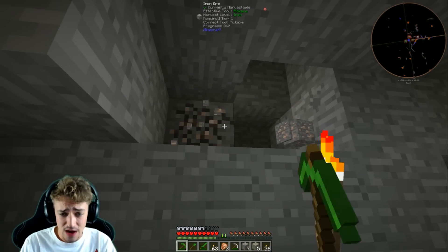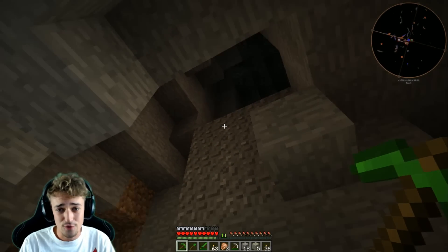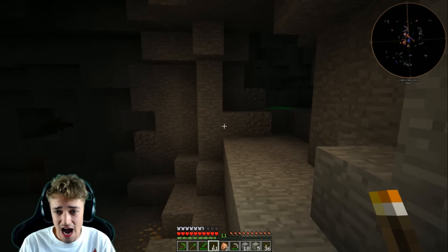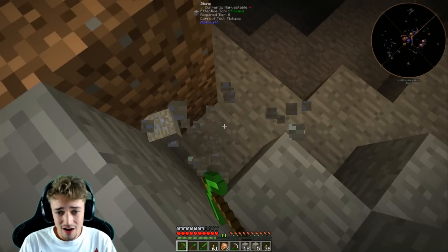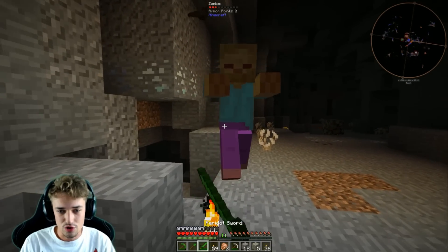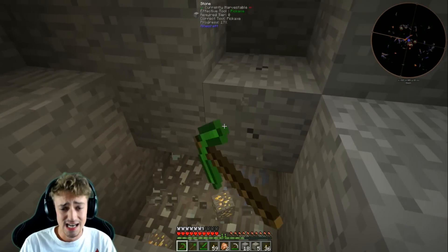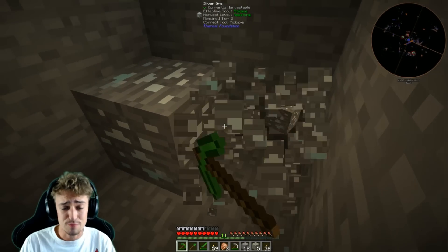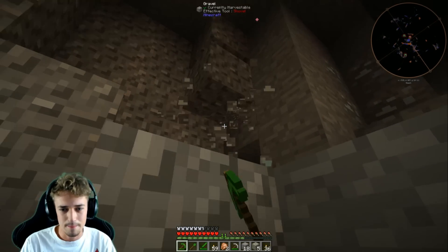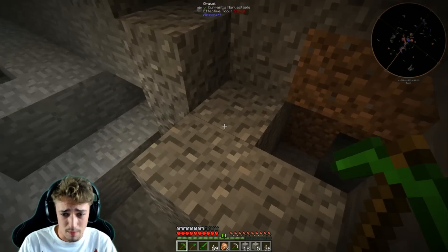Dense iron ore — holy crap that just gave us three pieces of iron ore in one! We got so much iron now. Can you imagine if we had the pulverizer at this point? We'd be swimming in iron. This mine is absolutely huge and we just stumbled upon gold down here and it's worth a lot. This is a giant cave — we're gonna be able to just be swimming in stuff very soon. Let's get the silver too, though honestly we already got a lot of stuff.